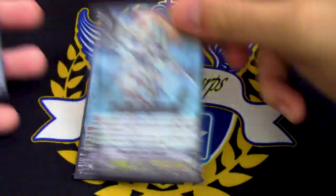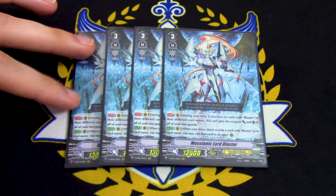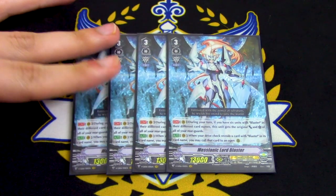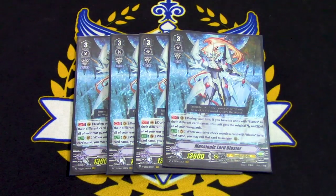Next up is 4 copies of Messianic Lord Blaster. We're running Messianic Lord because it is a Blaster with a Gift and it's got that 13k base. It's got the first skill: during your turn, if you have 6 different Blasters, this gets the original power and crit of all your Rearguards. So if you got your 6 Blasters right when you ride it and your opponent doesn't have a PG and you swing, they're pretty much going to take 6 to 7 damage — you can win that turn.